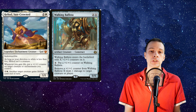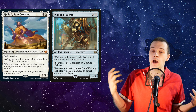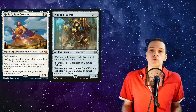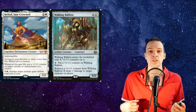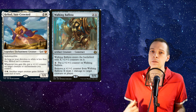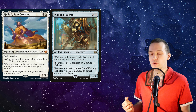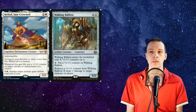Walking Ballista, however, is actually something you could include — it's something decks play from time to time, because it has interaction. You can use it to destroy creatures and grind value. It is a combo piece, but it's also something you can use during gameplay, while Heliod Suncrowned is only going to grow your army and give you life, and that isn't something cEDH is looking for. So these two cards are not auto-included for any deck that I know about.